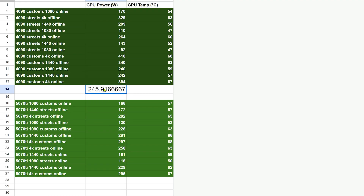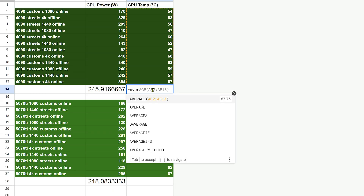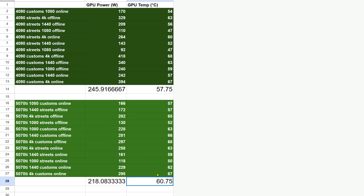Throughout testing, the 4090 averaged around 245W of power draw compared to about 218W on the 5070 Ti. Running both GPUs on their default fan curves, despite the higher power consumption, the 4090 actually ran slightly cooler — averaging around 58°C vs 61°C on the 5070 Ti. Both cards remained quiet during operation and comfortably cool.